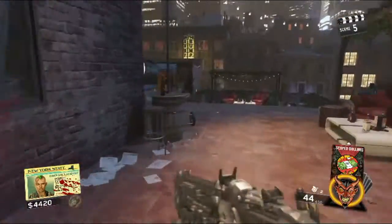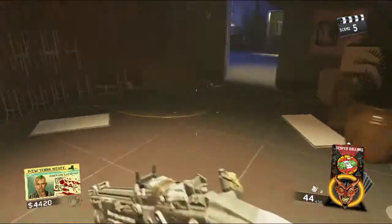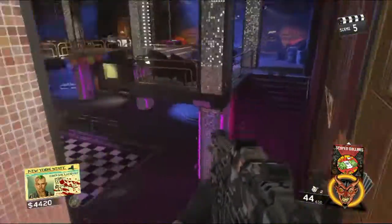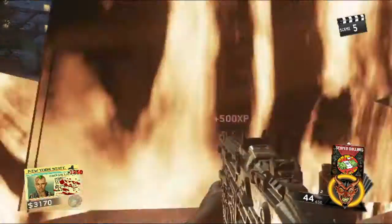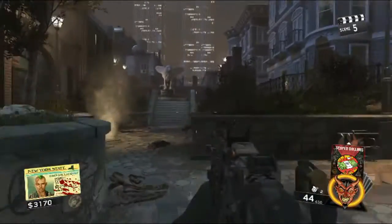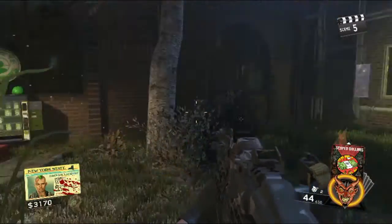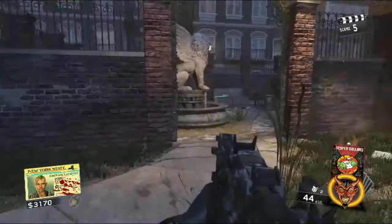The next one is really close by — it's gonna be by the new park. I believe it's called Headshot, or something like that. It's a really useful perk. Open this door, go over here, keep going up — and there's the new park. There goes the third one, so we're almost done, we just need one more.